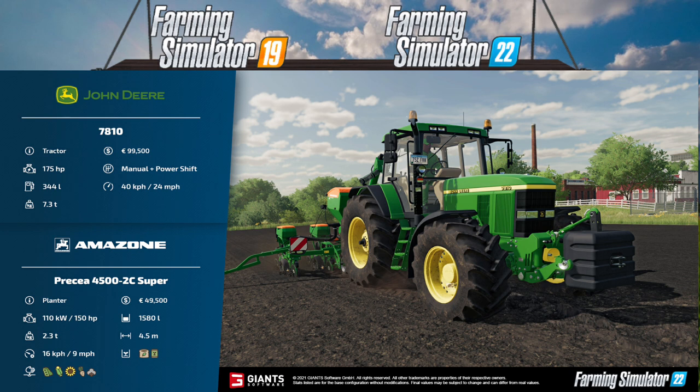The John Deere 7810 tractor will cost you 99,500 pounds. It has 175 horsepower, features manual add power shifts — which is brand new and we've never seen that before in FS22. It can go 40 kph (24 mph) and will weigh 7.3 tons.